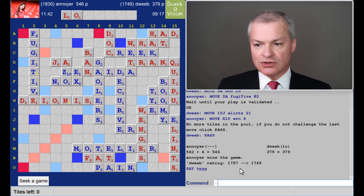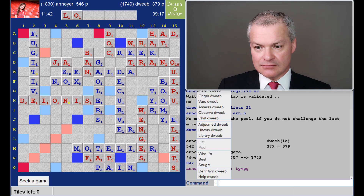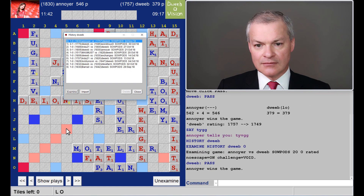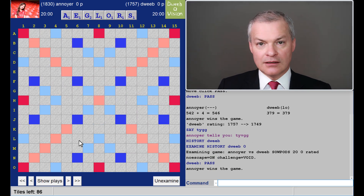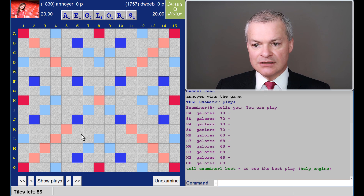And the final score: 379 for me, 546 for my opponent. A winning margin of 167 points. Fantastic win for my opponent — well done to him. Let's see what I missed. It was my opponent to go first — he had this rack and played Jailers. Galors also available.